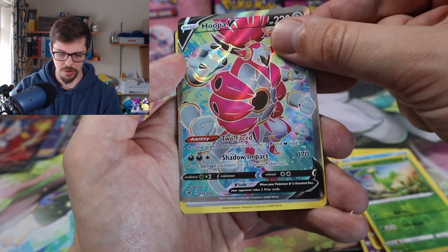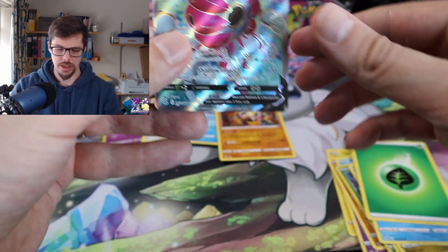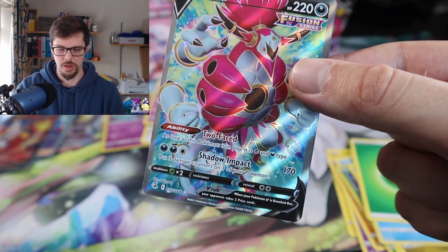Ooh — and that's actually a pretty good card to get from this. There's that. Yeah, this is actually not a bad card to get from this set — Copperajah V.